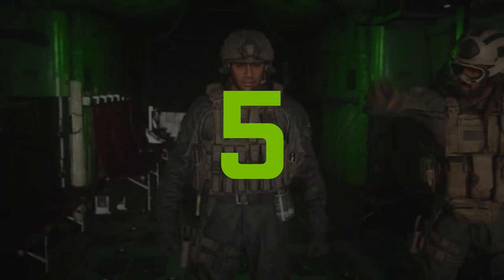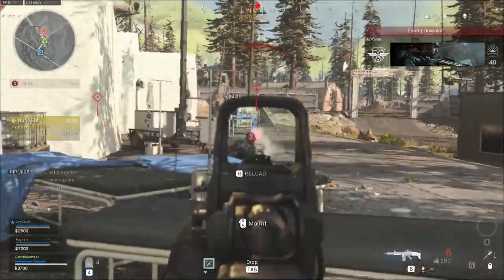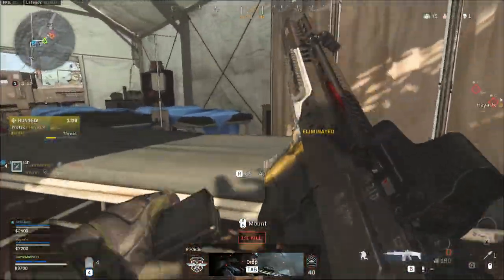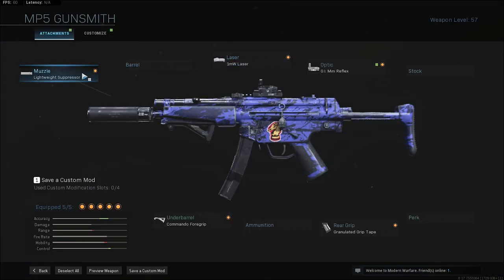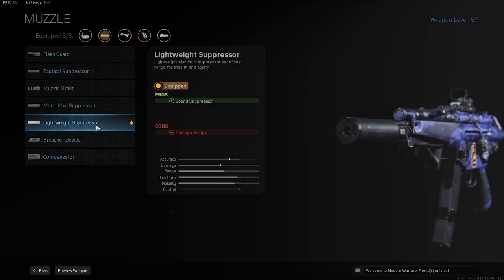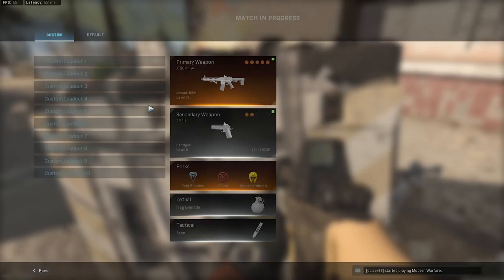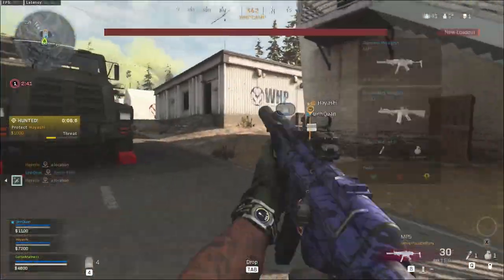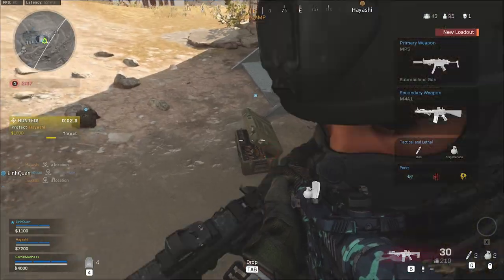Number 5: Loadout Drops. Speaking of money, you can use it to buy loadout drops, which allow you to use your own custom loadout in the game. If you don't have a loadout, you can create one in the game menu under the loadout option. Loadouts help a lot because you will be using your favorite weapons, giving you a better chance of winning. Even better, you can call two loadout drops — one with an assault rifle and a sniper rifle, since you know how powerful a sniper is in these games.